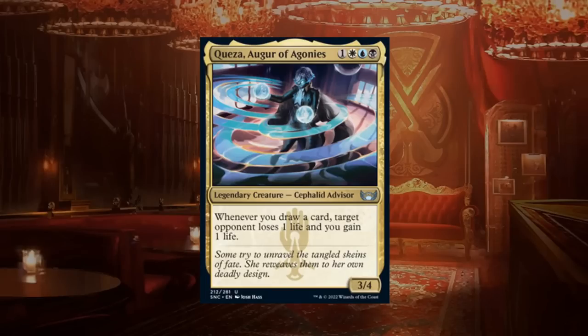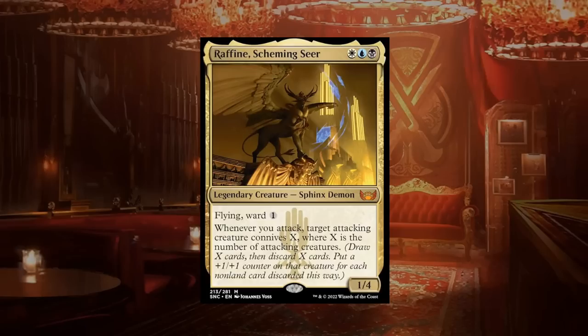The Augur of Agonies is a four-mana 3/4 legendary cephalid advisor at uncommon: whenever you draw a card, target opponent loses one life and you gain one life. Good stats, and it will slowly drain the opponent while gaining you life. Obscura will have quite a few card draw effects to keep triggering the ability, so this gets a solid B.